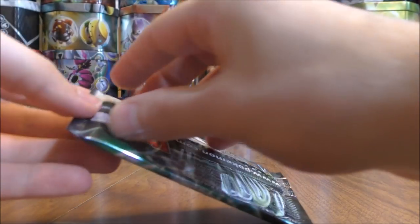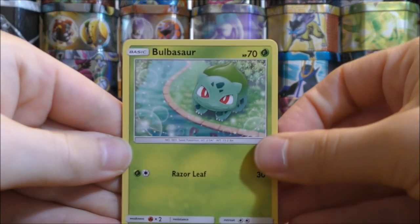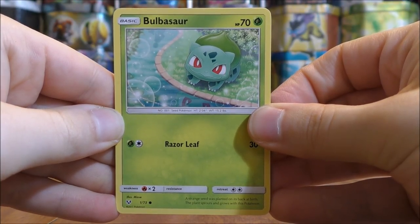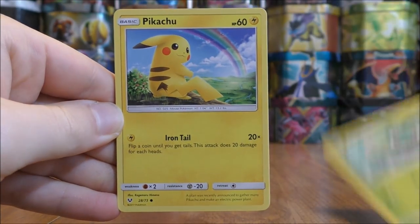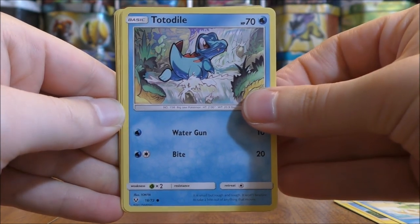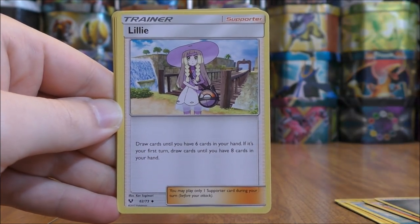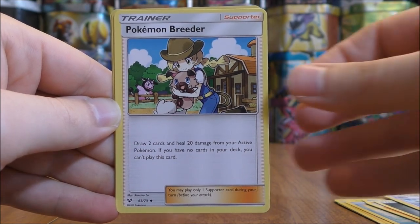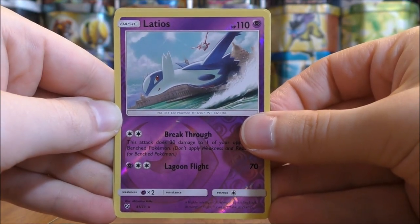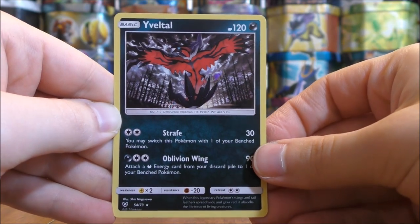Pack five is a Shiny Genesect pack. The plan is to do an informational video on this set as well as a 'how much are Shining Legends cards worth' video. Pack five starts with Bulbasaur, Pikachu, Buizel, Totodile, Torracat, Metal Type Energy, Lilly, Pokemon Breeder, Arbok, a Reverse Holo Latios, and then the final card — the rare — is an Yveltal, a rare holo. A pretty good pull right there.